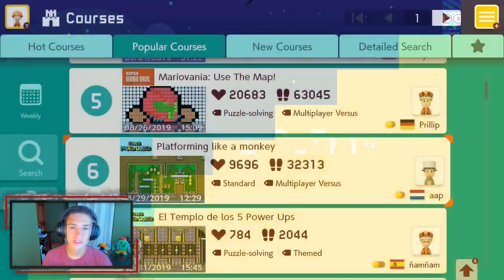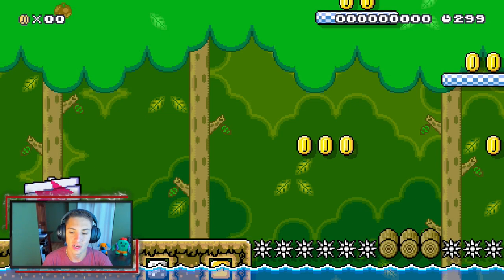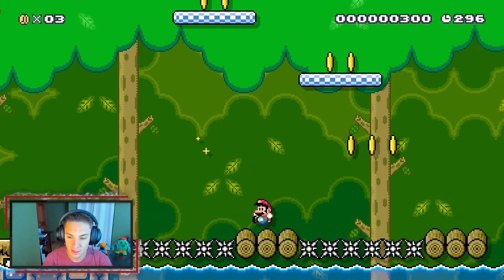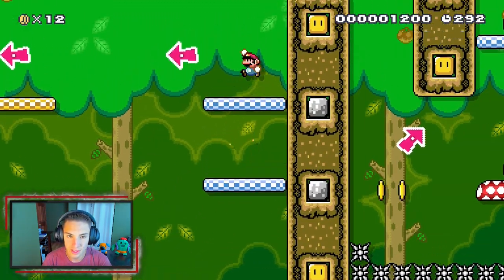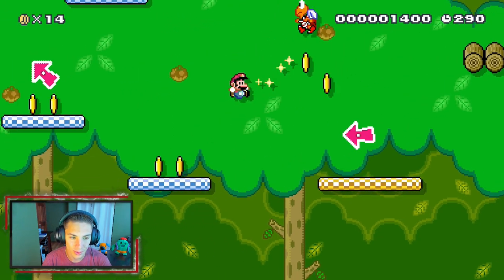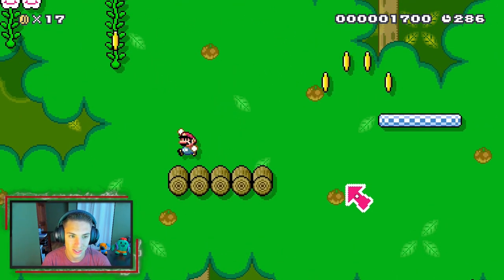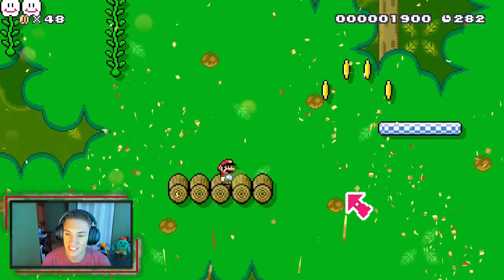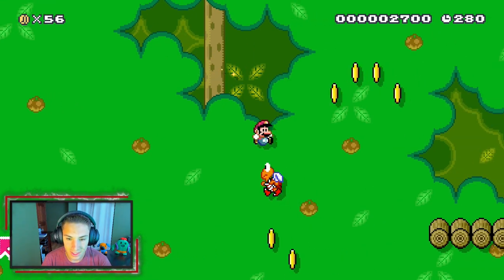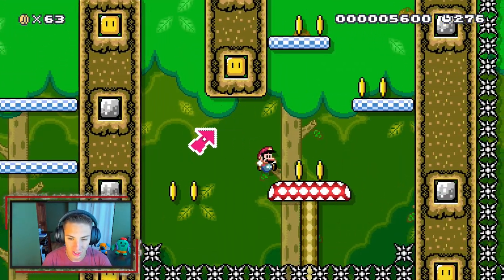Next course is 'Platforming Like a Monkey' — I want a little challenge so we're going for this one. I see this little log, hop over here, get up here and then go. This is awesome, I love platformers like this. Oh, is that a little secret? Get up there — yeah it is! We'll take that, grab ourselves a nice confetti.